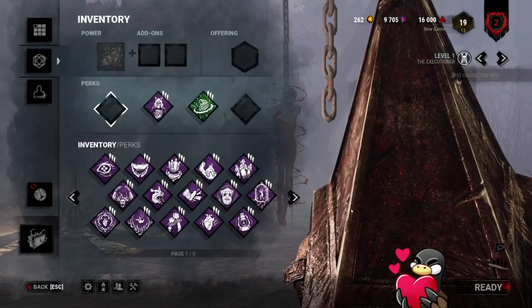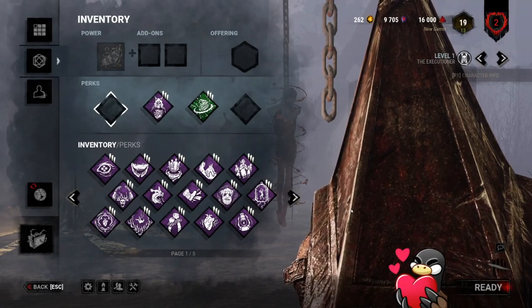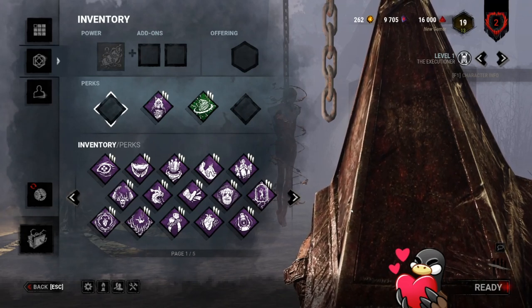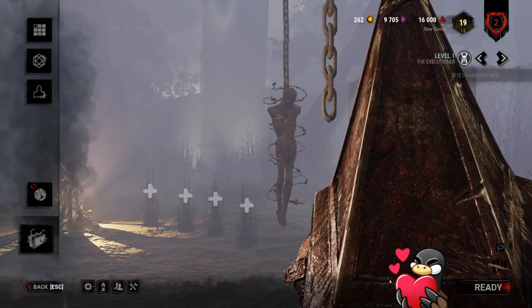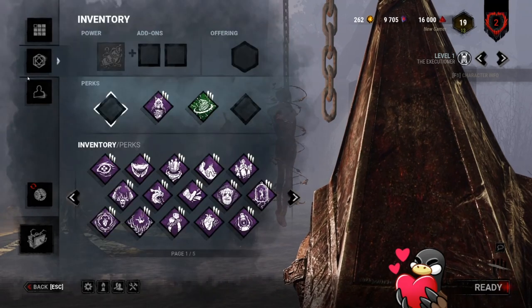Welcome back. Today we're going to be looking at Pyramid Head and some of the perks that I recommend on him. I've had a lot of people asking recently, 'Hey, what do you recommend on him?' Now as you can see I've only got him at level 1 Prestige 2 at the moment, so I'm currently in a custom game where I can invite my friends to play — that's why you can see all the perks.